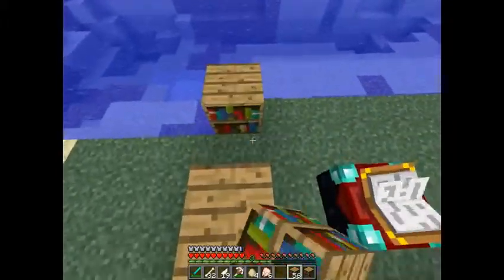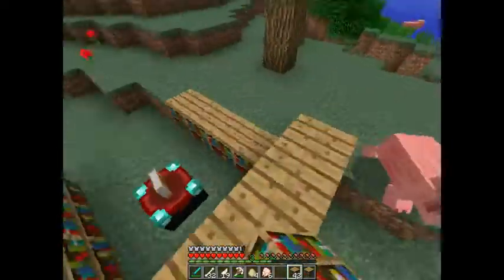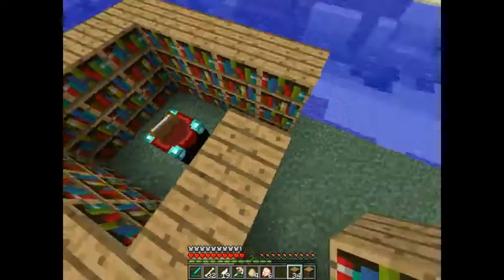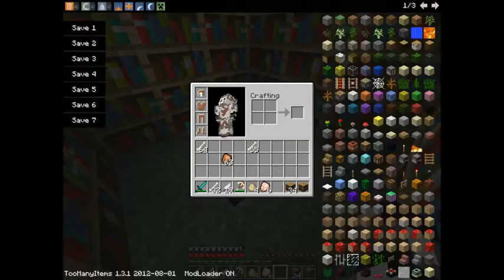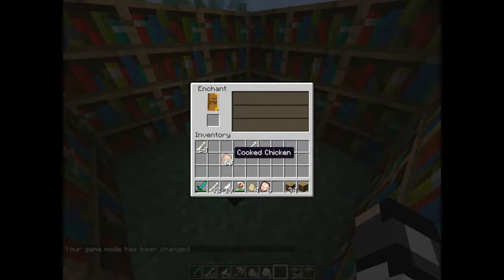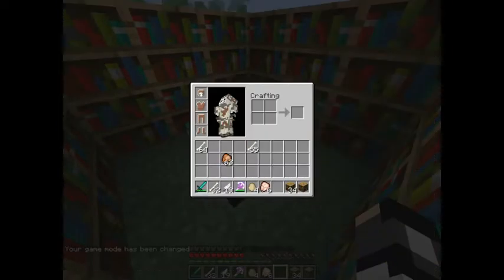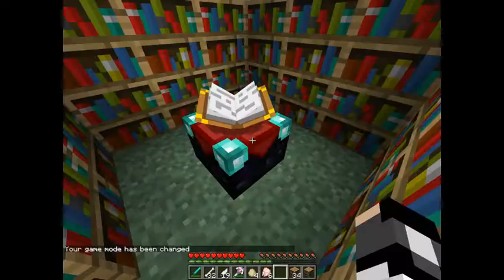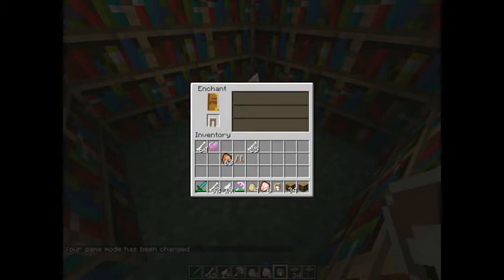Just going to surround it with some books here. Yes, weapons are enchantable — that is really, really nice. I like that you can enchant them. Let's take off our wishbone armor and see if this is enchantable too. Yes, it is. Let me turn it back to creative so I have unlimited experience. 30 — Protection. Yeah, all of the armor is enchantable. Cool.